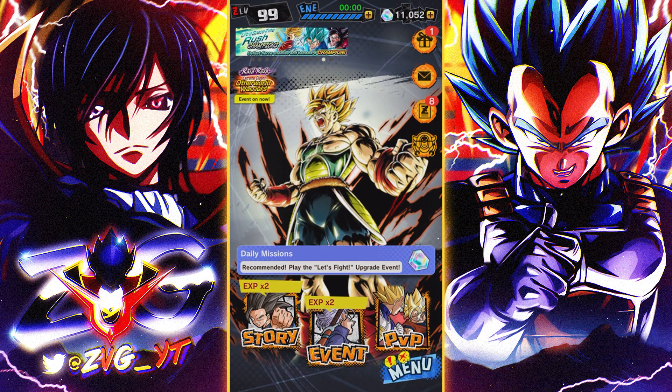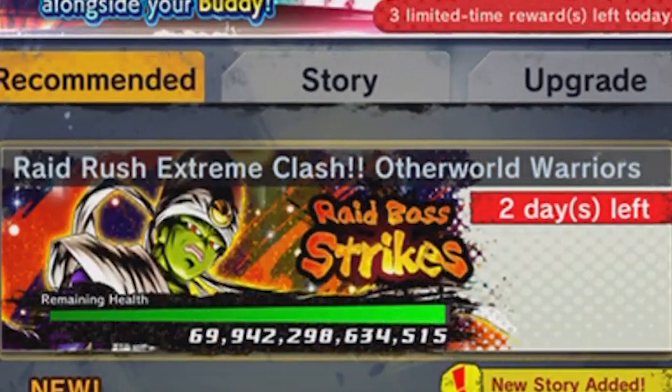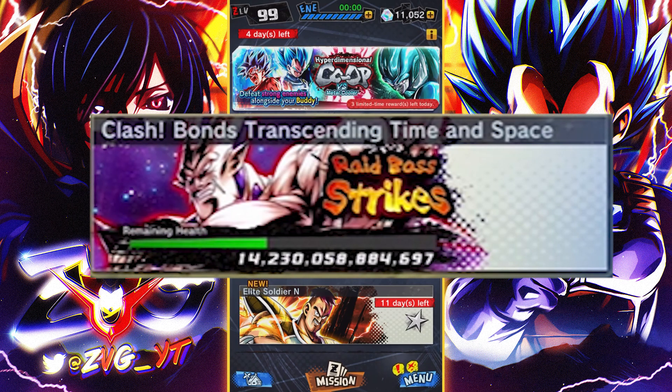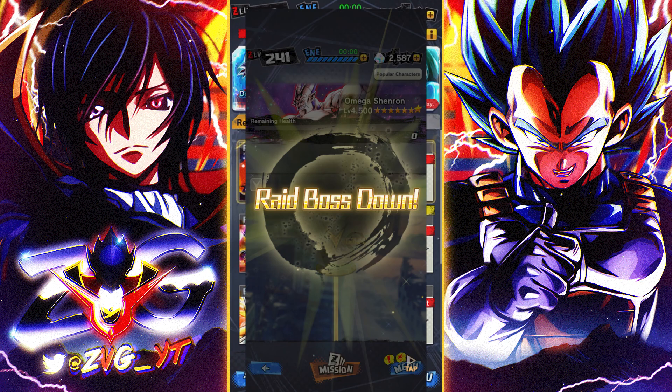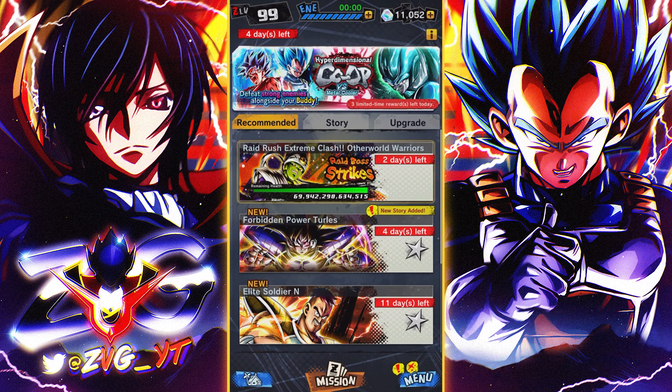If you guys go to the event tab you're gonna see that we have another raid — Raid Rush Extreme Clash, Otherworld Warriors. If you guys played during the anniversary we had a similar raid with Omega Shenron, but that raid got destroyed in like 14 hours. It looks like they added more HP to this boss, which is very good — it gives more people more time to grind out the event.